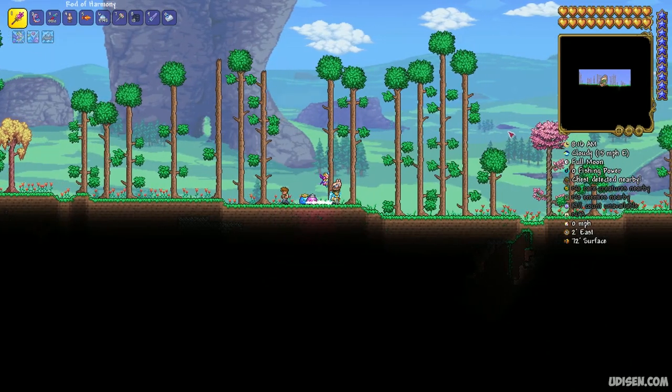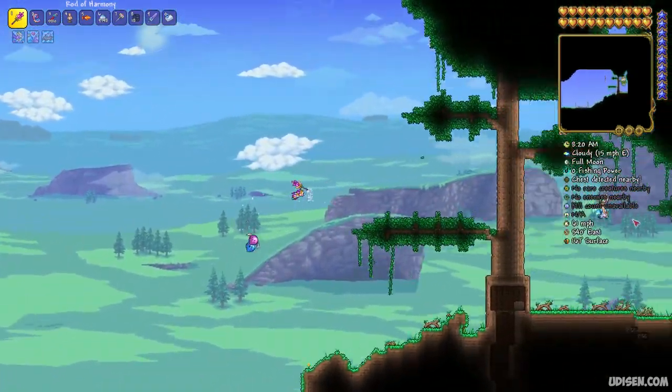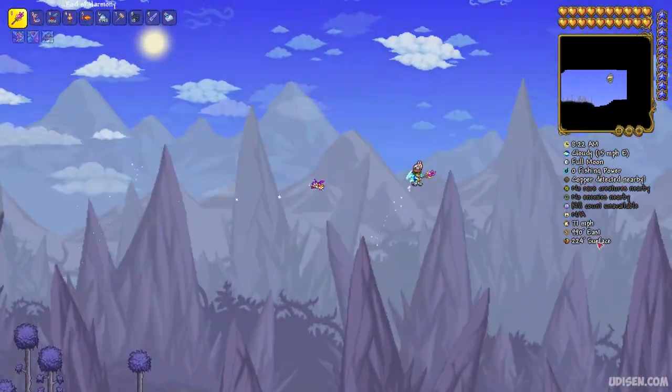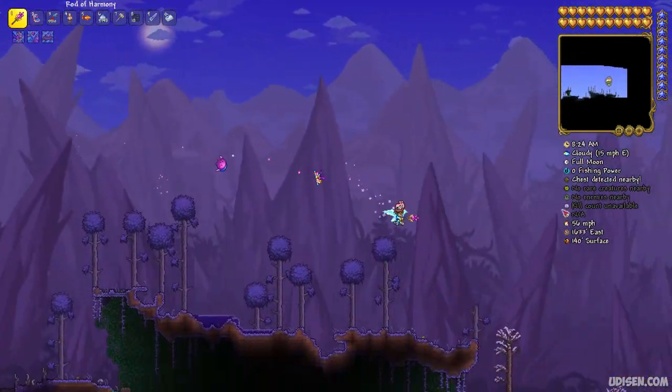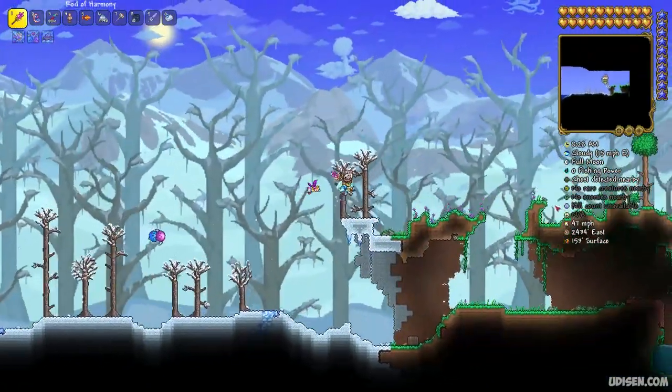Enter the world and go all the way to the right until you find the dungeon. And of course, prepare for battle with the Skeletron boss — obtain all your favorite accessories, weapons, tools, and so on.